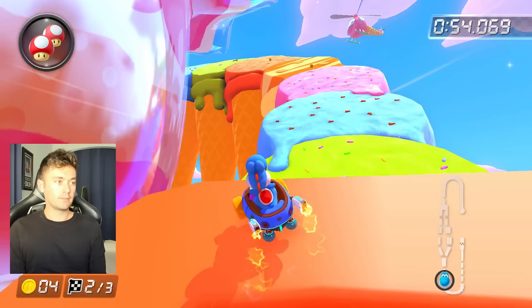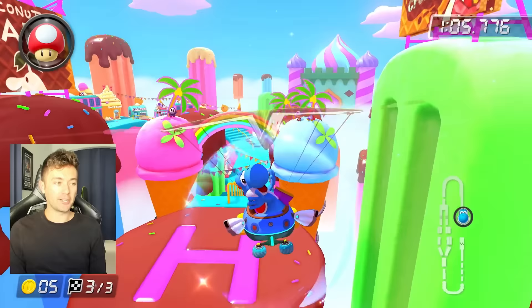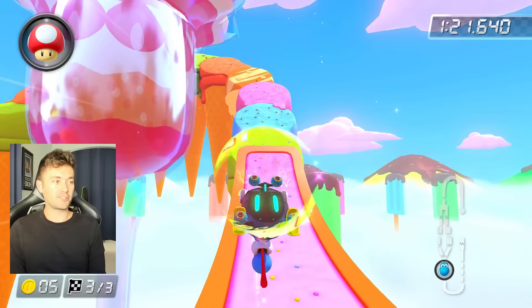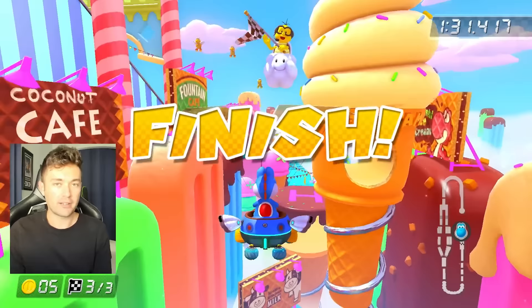Sky High Sunday shortcut! That was a little bit sketch, but the big thing with the shortcut is you're releasing your mini turbo extremely early. Make sure you go off the orange scoop of ice cream — either one works. Use your mini turbo early, and ideally you want to land a little bit higher up where the trick ramp is on the first ice block, so that you have more speed for the next section.